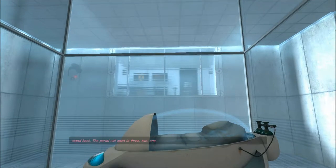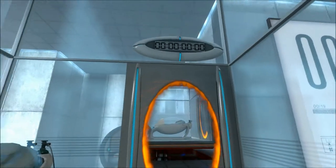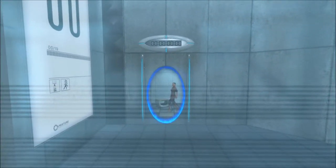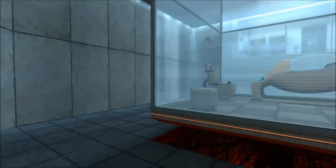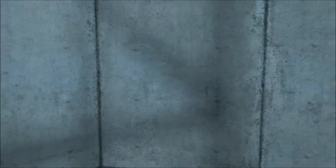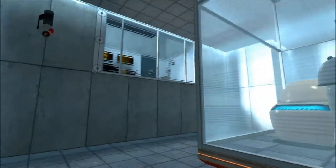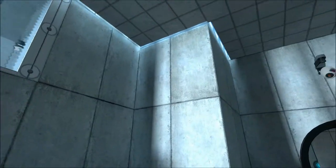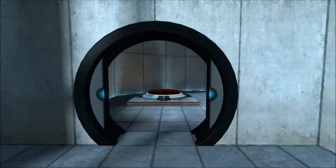The portal will open in three, two, one. You can see the orange portal there. There's the blue portal where I'm going to come out of, and you can see yourself. You can actually view up to nine iterations of the portals, depending on how you have your graphics settings set. There are different surfaces — only certain surfaces can be portaled. And obviously they've got cameras; they're watching me. People up in the glass and stuff, looks like.